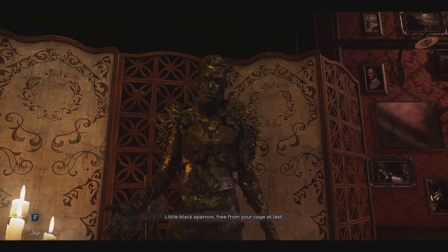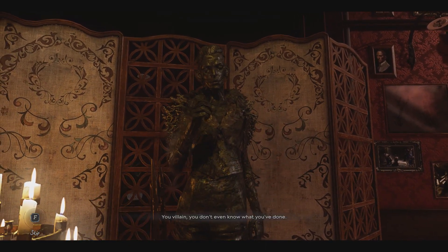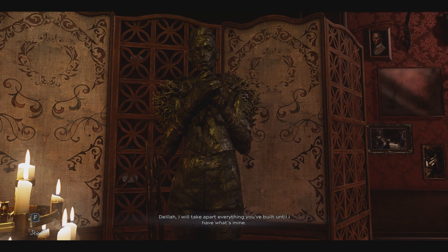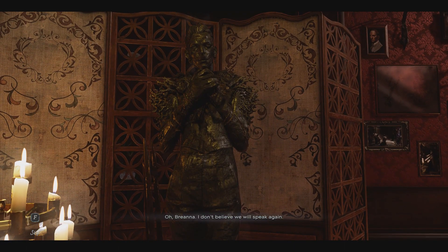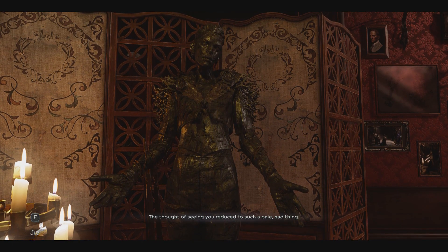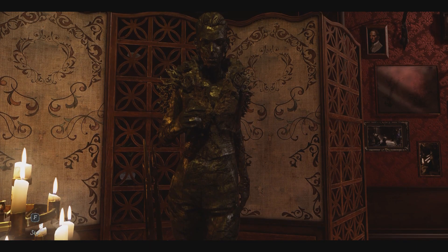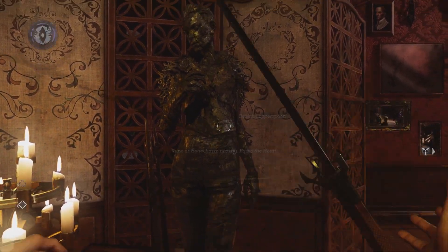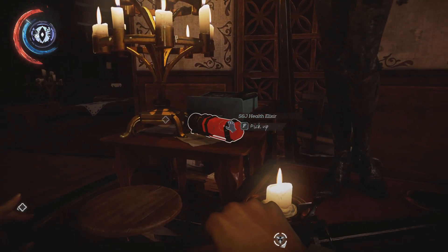A little black sparrow, free from your cage at last. It's done - Brianna Ashworth is no longer a witch. 'You villain, you don't even know what you've done. A great bloom wilts and fades from the world. Delilah, I will take apart everything you've built until I have what's mine.' 'Oh Brianna, I don't believe we will speak again. The thought of seeing you reduced to such a pale sad thing - it's too much to bear. I hate you for this child.' Well, what a great friend you are - because Brianna is no longer a witch you're not going to talk to her anymore.